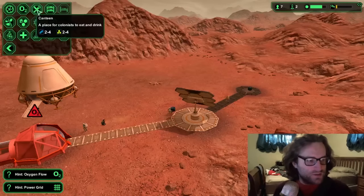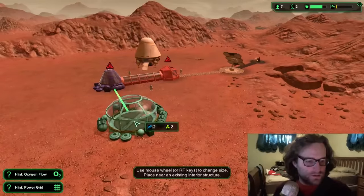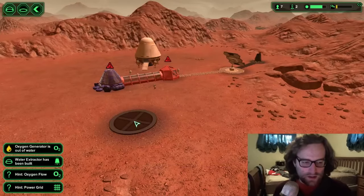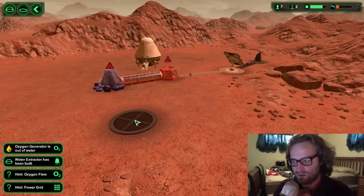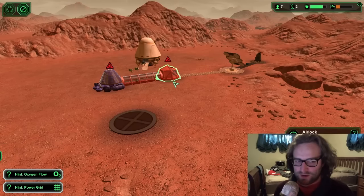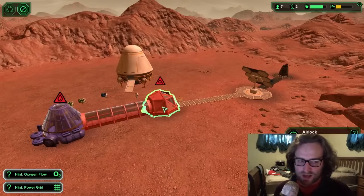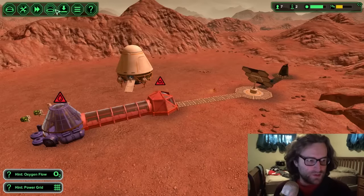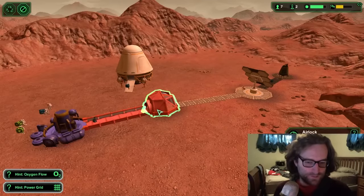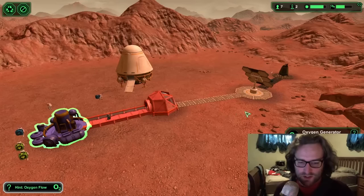What else do I need? Let's see — why don't we make a canteen? Some of these buildings have dead ends, like you can only have one entrance to them. Like the airlock, for instance — it can connect to outside things, but it can only connect to one inside thing. I'm going to make it so I can see inside. There's no O2 running through there; I'm trying to figure out why.